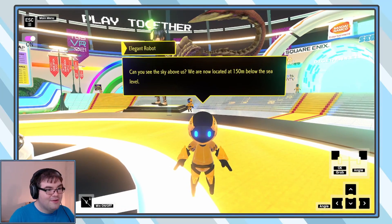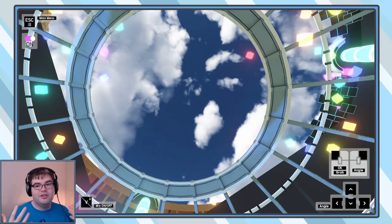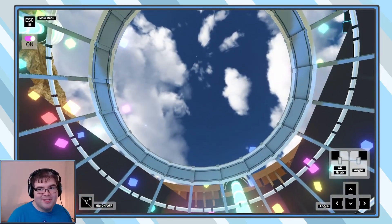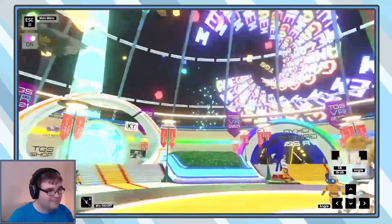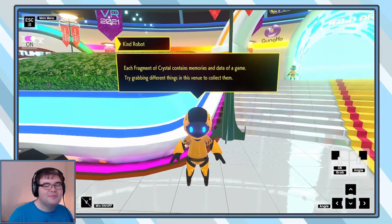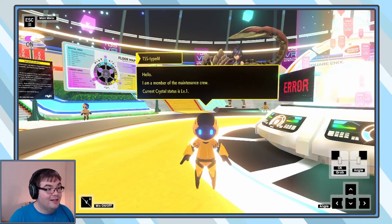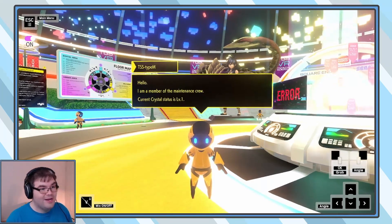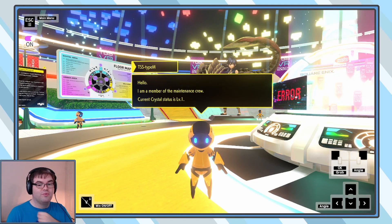Can you see the sky above us? We are now located at 150 meters below sea level. The dome kind of prisms upward into a central point. All those game worlds are so good. Each fragment of crystal contains memories and data of a game — try grabbing different things in this venue to collect them. Hello, I'm a member of the maintenance crew. Current crystal status is level one. So there's basically fantasy star online sort of elements to this — it's really cool.